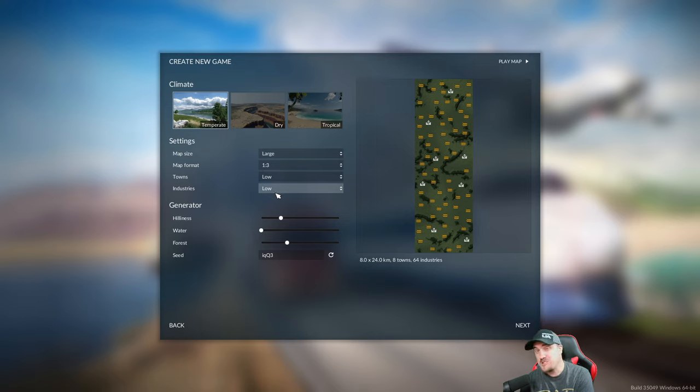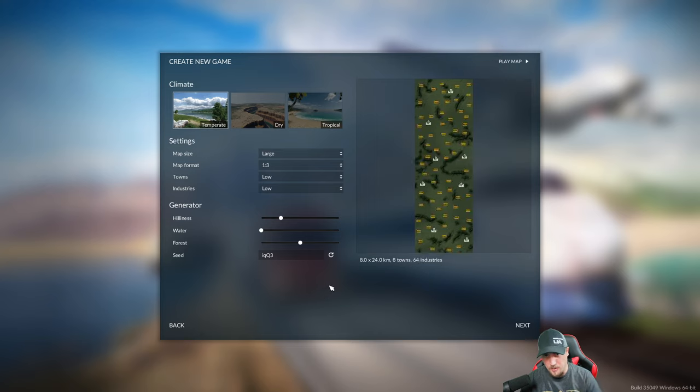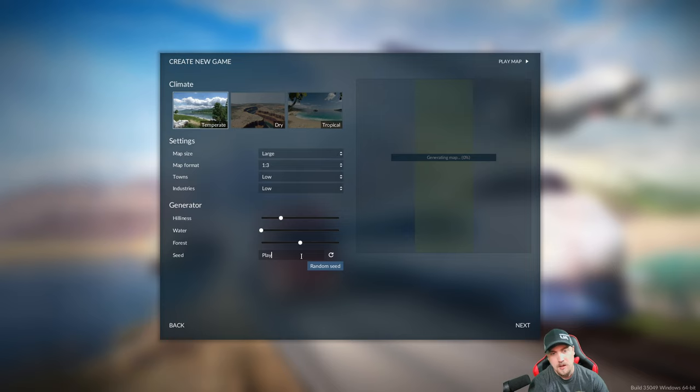What I mean by 'start' for industries is we're going to be able to grow that number - I'll explain when we get to the next screen. I'm going to do a temperate map, turning water off completely; I just want to do trains and roads. I might do a water-type map in the future but not now. Hills we'll leave as is. Forest on low is fine - it doesn't bother the map too much. For the seed, if you want to play the same map, type in 'players assemble.'